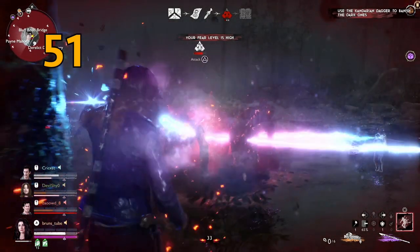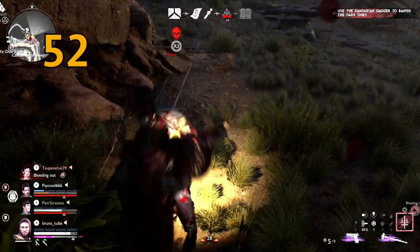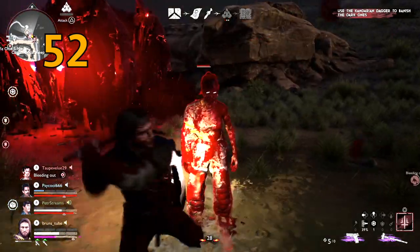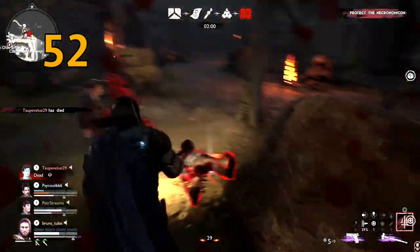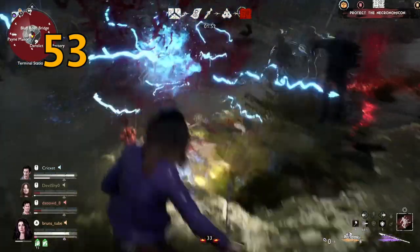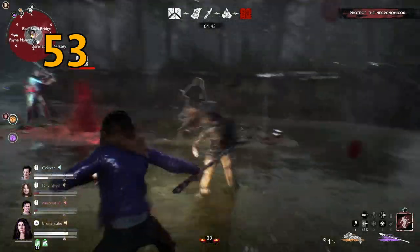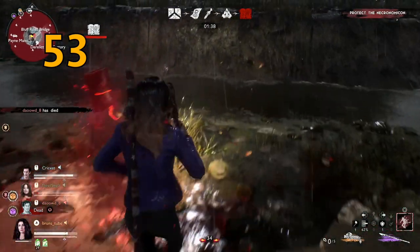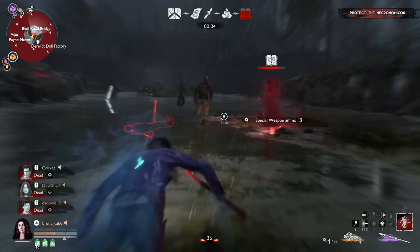Once both objectives are done, it's time for the dark ones. They have three sets of health — once depleted, the necronomicon will appear. However, if a teammate is down, it's worth getting them up first, because as soon as the two-minute timer starts on the necronomicon you cannot resurrect teammates anymore. Your job is to protect the necronomicon — tanky warriors can body-block the book from being damaged by the demon. If the demon destroys the book it wins the game, so this becomes a rush to protect the book and kill demon units. Drop all healables and ammo for your teammates at this point.